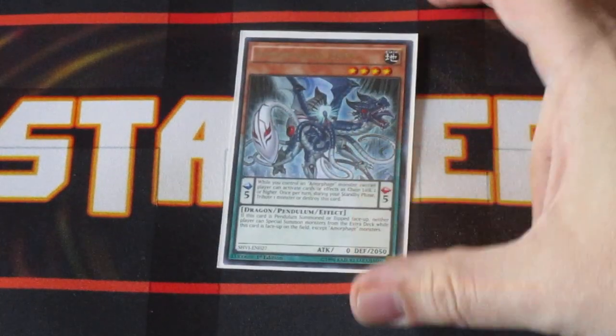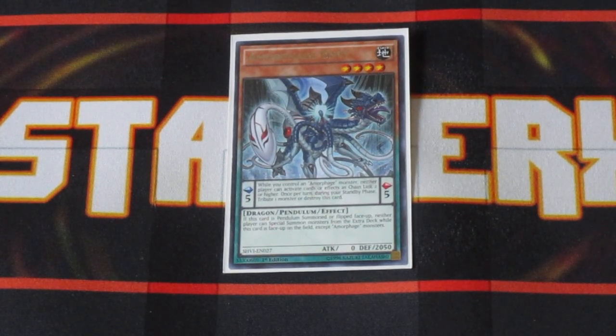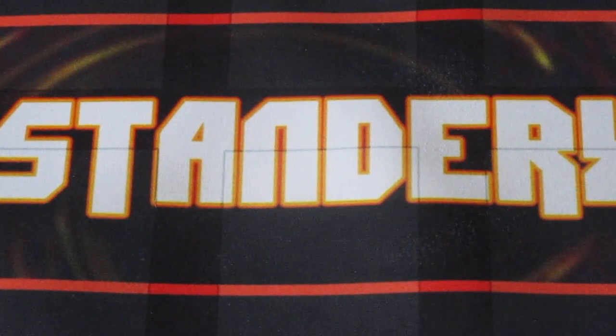I do include one copy of Amorphage Envy. We're not really looking for its scale effect — it's more or less another level four to help Special Summon out other level fours out of your deck with the use of a particular spell card in the deck, which we'll get to a little bit later. Its scale effect does prevent both players from being able to chain card effects to other cards. So in reality, you can have this card on your scale, activate a search effect, and potentially block your opponent from chaining Ash Blossom or other hand traps to that search effect, allowing your search to go off. One copy is really all you need.